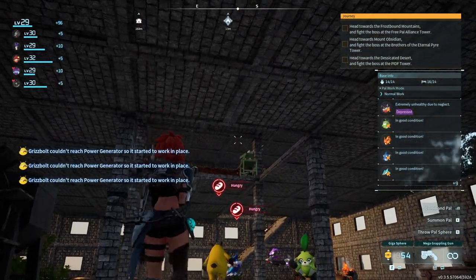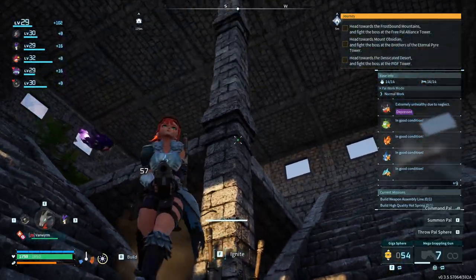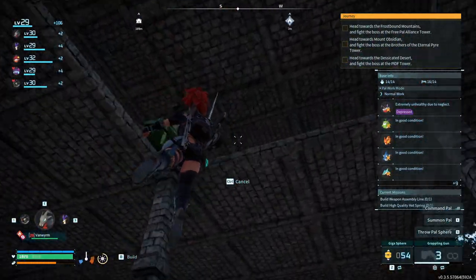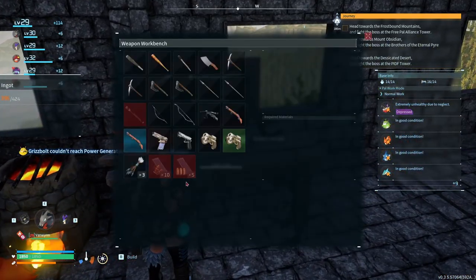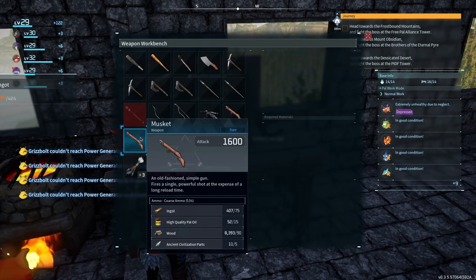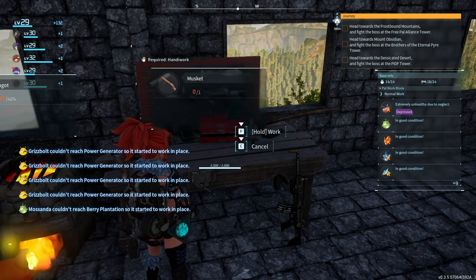I'm gonna go see how much it costs to make it — and this is why we need two grapple guns, watch this. So, weapon workbench. I am seeing it — that is a 600 damage upgrade, pretty good. So 75 ingots, 15 oil — pretty cheap. We're gonna make that and then go fight the boss.